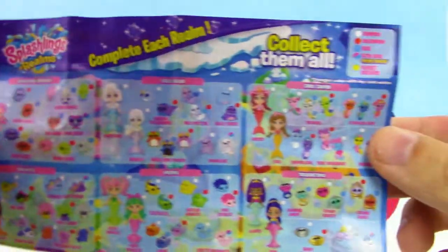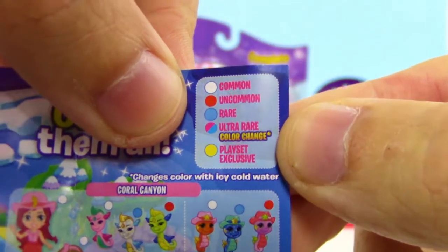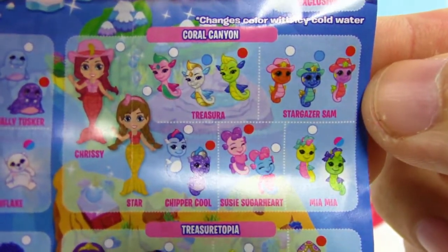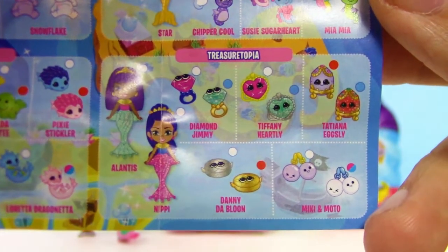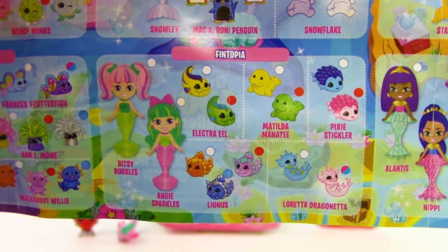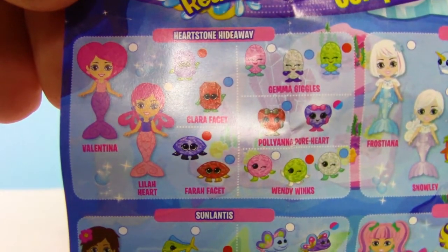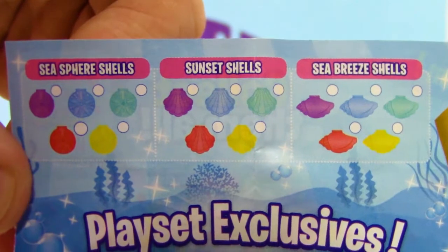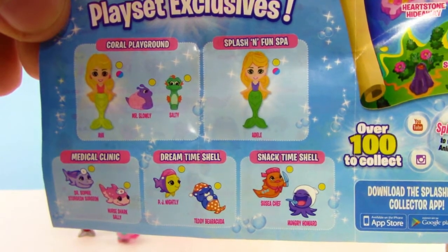Let's check out the checklist together. Got the rarities up here — got common, uncommon, rare, ultra rare, and the playset exclusives. And here we have the different realms: we have Coral Canyon, that's the common one we got there. We also have Treasurtopia — looks like a bunch of treasure and jewels. Got Finntopia with all kinds of adorable sea creatures. Then we have Icicle Island, this one might be my favorite, it looks really awesome with a lot of cute characters. We got Hearthstone Hideaway, and it looks like we got Sunlantis on the back. We can get different kinds of shells, and I think the six pack has one of the shells in it. Also here are some playset exclusives — looks like there's even ultra rare playset exclusives. Six new realms!